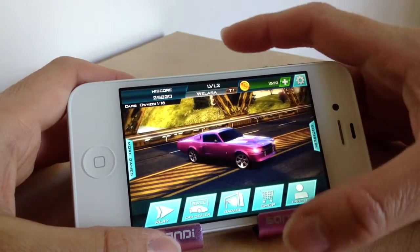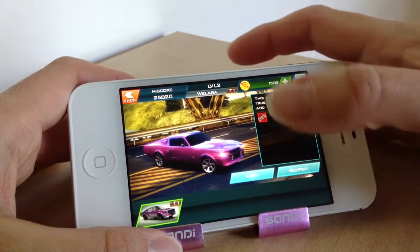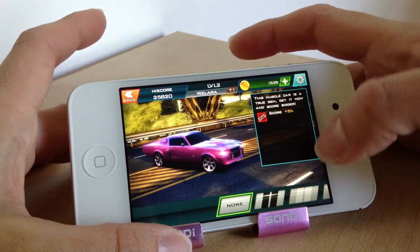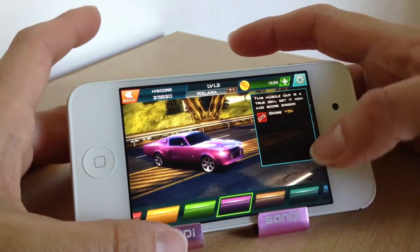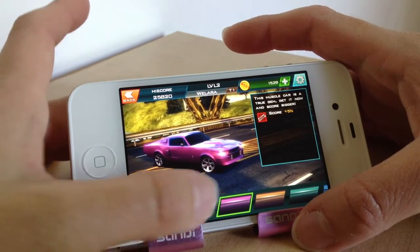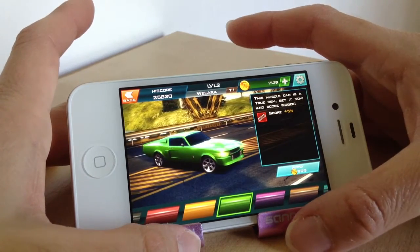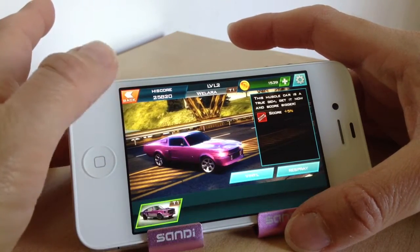You can also go to the garage, and at the garage you can choose different vinyls — different patterns on your car — and also buy different colors. I chose the pink. You buy them all with the coins that you earn, and they do build up pretty quickly.